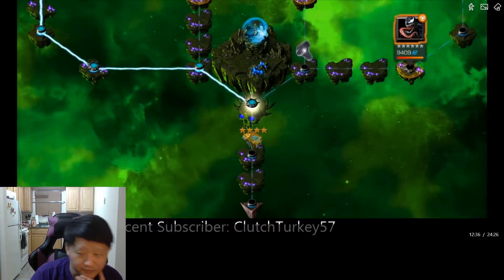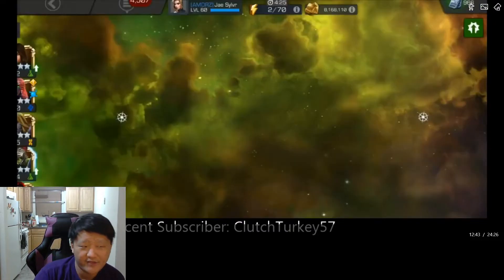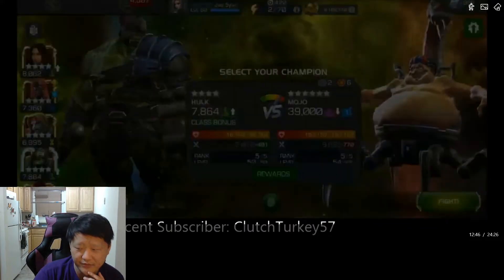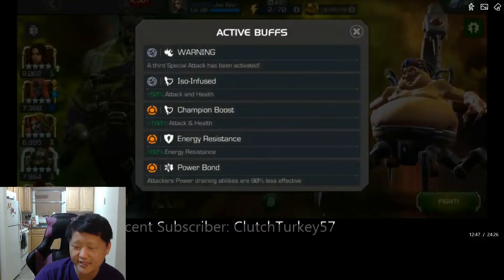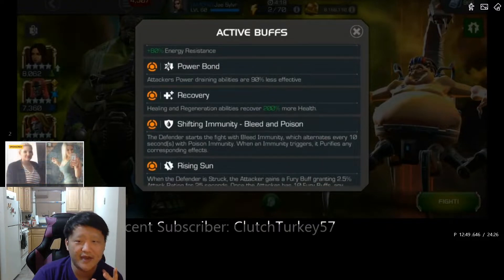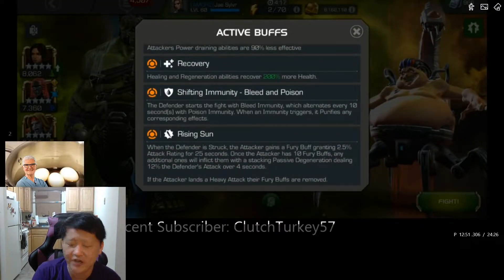Now we have the last fight — Mojo. Fair warning: this fight is a little tricky and there's a lot going on. Mojo has Energy Resistance, Power Bond meaning power-draining abilities are 90% less effective, Recovery so his healing is 200% more, and he shifts immunities between bleed and poison. Then there's Rising Sun: when the defender is struck, the attacker gains a fury buff granting 2.5% attack rating for 25 seconds. Once you have 10 furies, any additional ones inflict a passive degen dealing a ton of damage over 4 seconds. If you land a heavy, your fury buffs are removed.